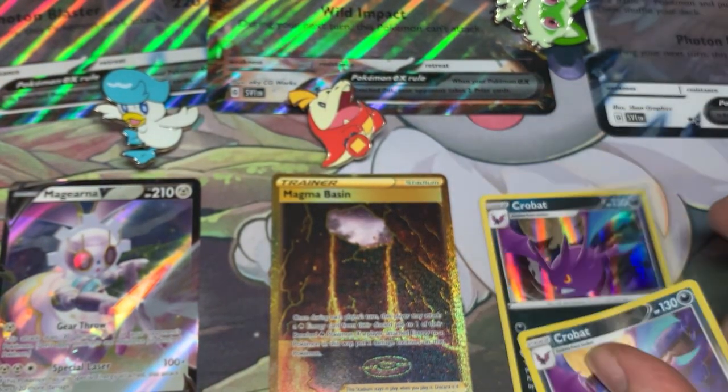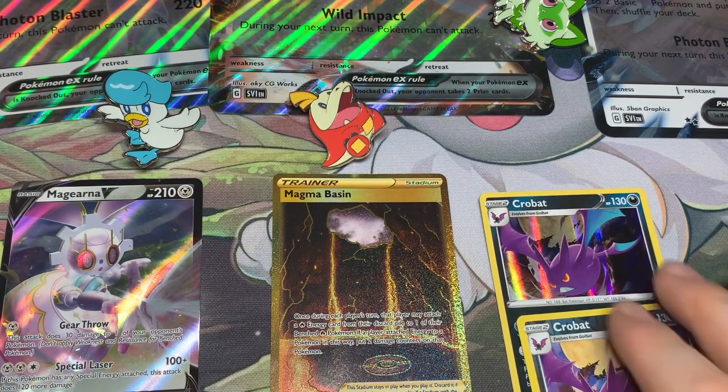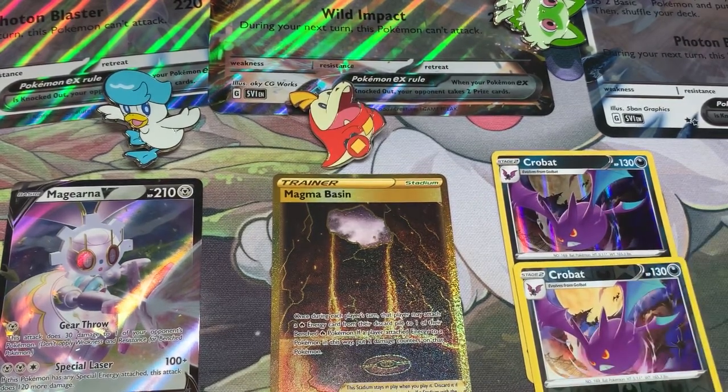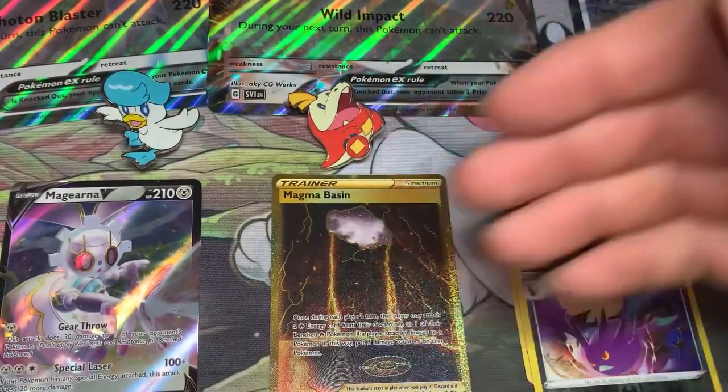Well, in my opinion Fuecoco was the better box to get. I got a Gold Magma Basin out of there — I'm pretty sure that paid for at least one of these boxes. They're like $30 each at the moment where I am. Magma Basin: once during each player's turn, a player may attach a fire energy from their discard pile to one of their basic fire Pokemon. If a player attached energy in this way, put two damage counters on that Pokemon. It can be good with some decks — they're working on fire and electric to be good decks. This could be a good card, and it's going to be around for a couple years anyway.